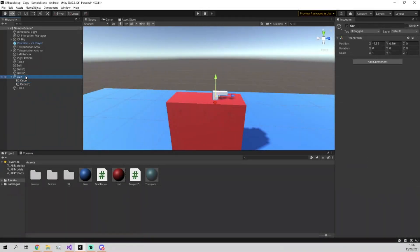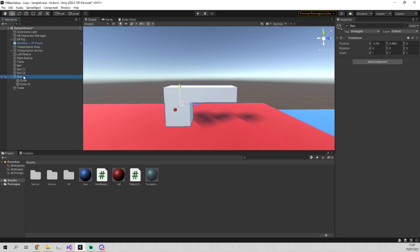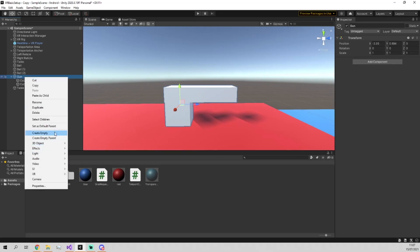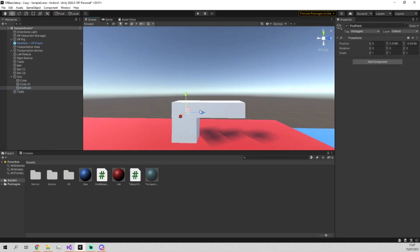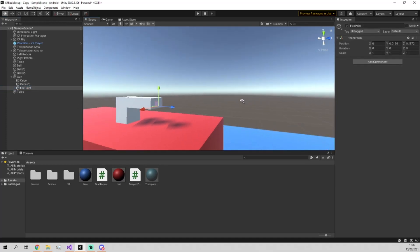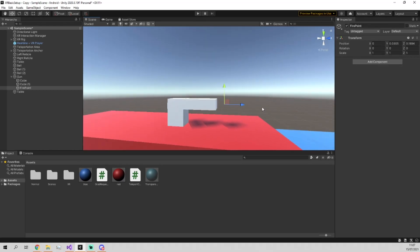Before I started filming this video I made this empty game object called gun and put two cubes within it just to make it look fine. The only thing I have left to do is add an empty object and we're just going to call this the fire point. This is going to be the point where the bullets come out of it, and we're just going to place this right at the end of it. The reason I put it a bit further out is so that we don't get any weird collisions happening between the bullet object and this.